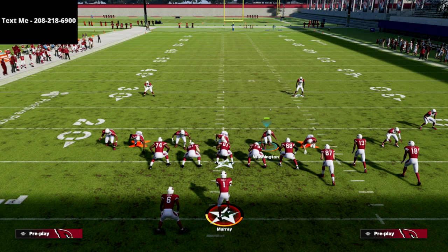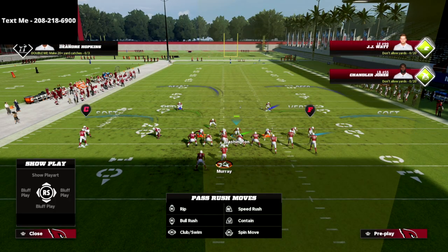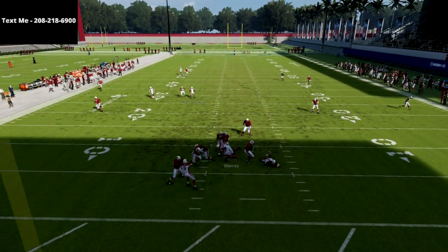All we're going to do is pinch our defense, crash our D-line to the right, and honestly from there we're pretty much done. We can literally just call the snap, and what you'll oftentimes see is we'll get this right edge heat or we'll get this gap heat.